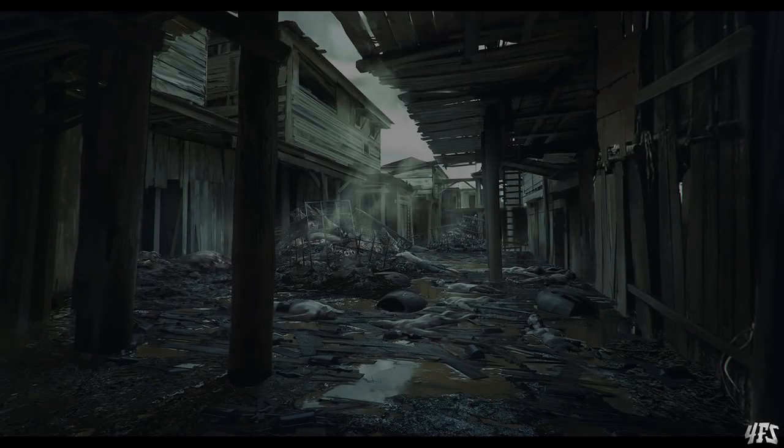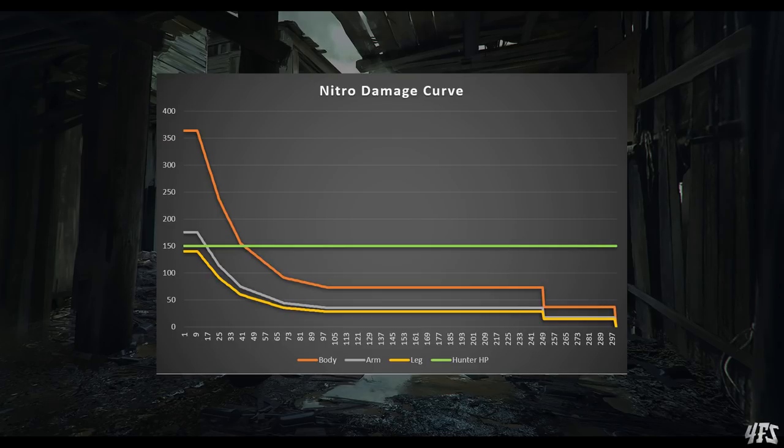If we plug in all of those numbers for the body hit locations and the range falloff curve, we end up with this graph here, which shows the Nitro damage at various ranges. Headshots are omitted because we know these will be lethal up to 250 metres. The Nitro's damage is on the left, range at the bottom, and the green line represents a full health hunter. This curve is steep — the Nitro loses damage extremely quickly, and after 42 metres it is doing less than 150 damage to the body, losing the ability to one-tap that hit location.